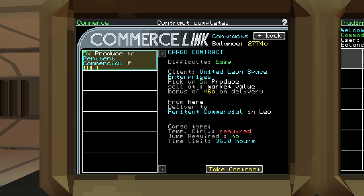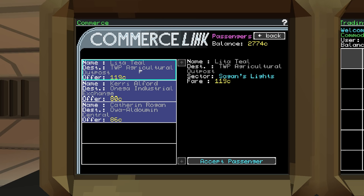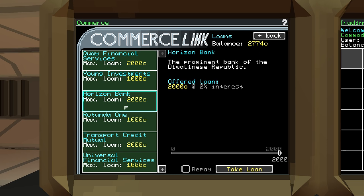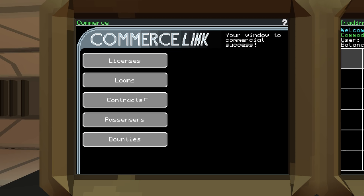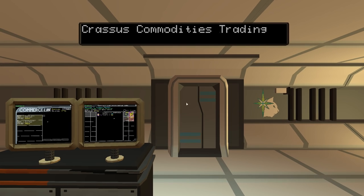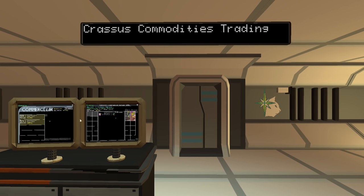Let's see if we can get a new contract. This job requires temperature control which I don't have, so I can't do that mission. Any passengers want to go anywhere? Lita Teal wants to go to Sagan's Lights for 119 bucks — that's probably far away but I'll take it. Actually, I should get a loan so we can buy some guns. 2% interest — let's take one out with Quay Financial Services. Now we've got 4,700 bucks.